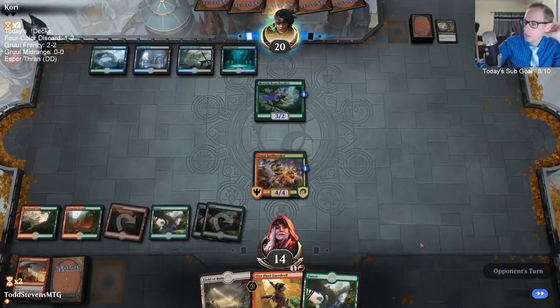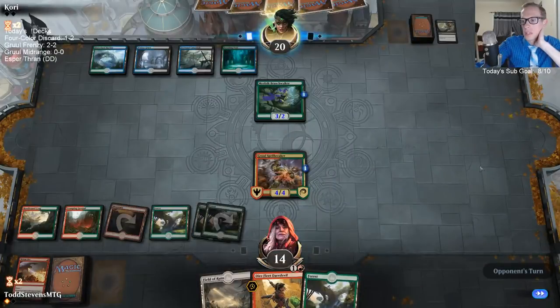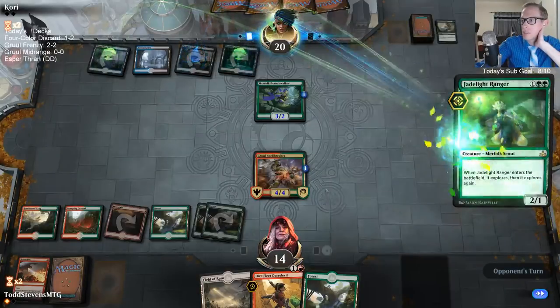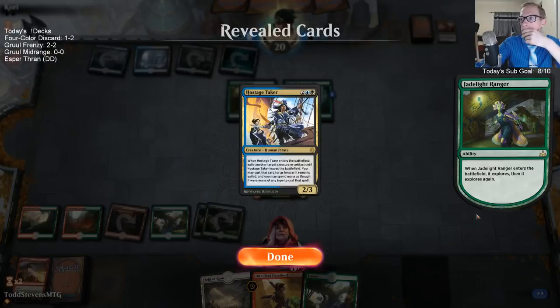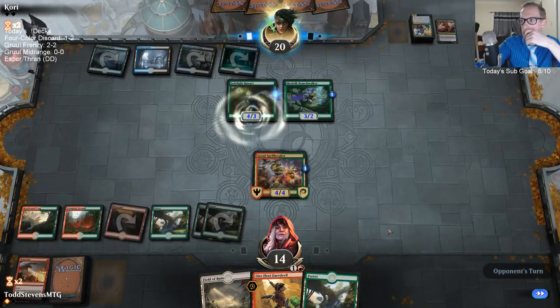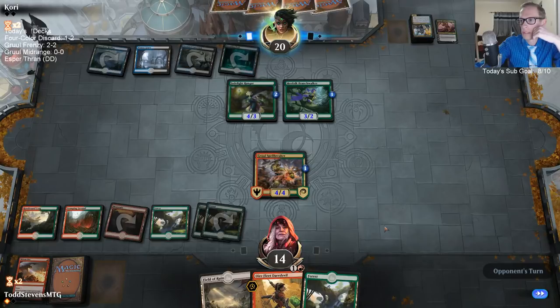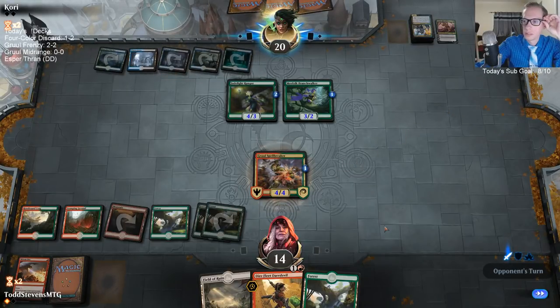I don't think I want to field to ruin any of these lands — that was the main thing I was looking at. I don't need a Daredevil Contempt on the Merfolk Branchwalker. We can wait on the Contempt for something a lot scarier. It's kind of unfortunate that Jadelight now matches up with the Spellbreaker.